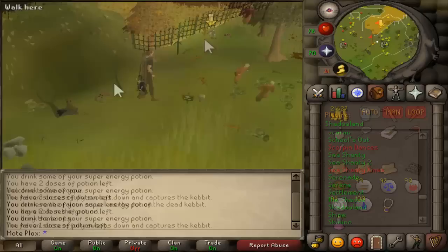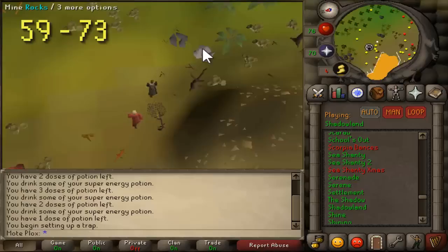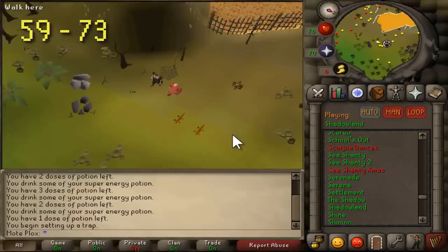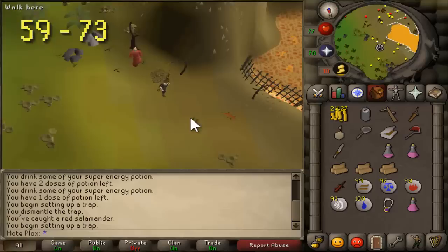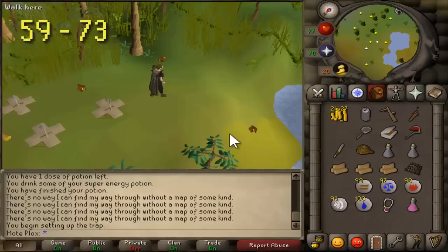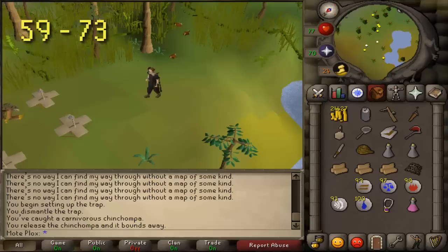From levels 59 to 73, you have a choice. From 59 to 63, you're going to need to do red salamanders — there's no way around that. You can teleport to Castle Wars and there are red salamanders north of there. You can do red salamanders from 59 to 63, or stay on them until level 73. At level 63 you unlock red chinchompas, and some people switch immediately for the money.